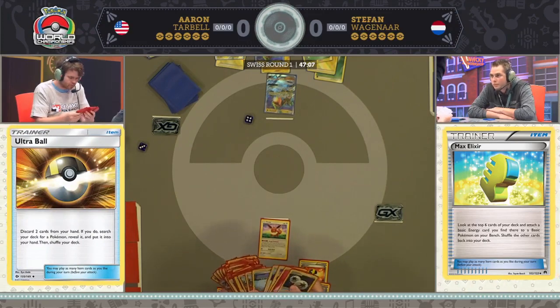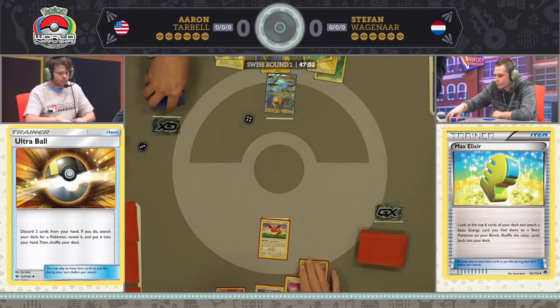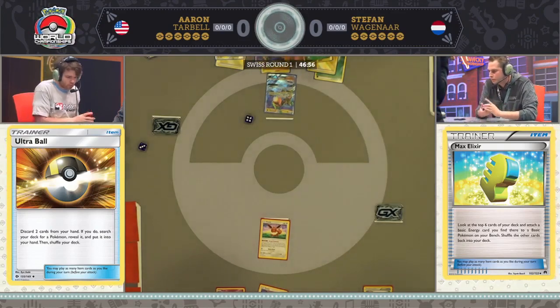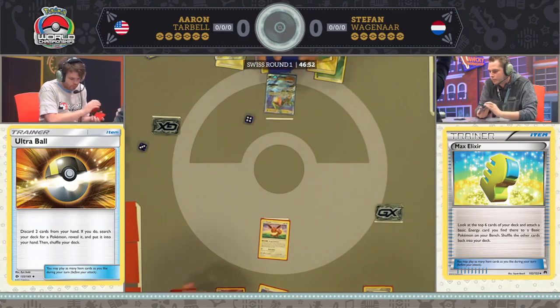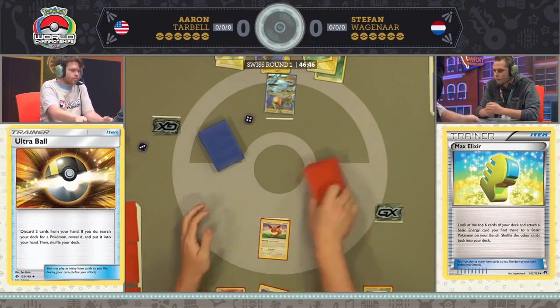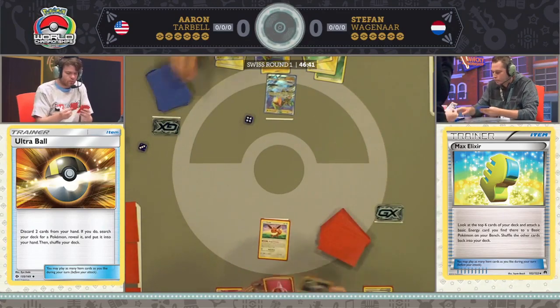A lot of players looked at this deck and said it's just too inconsistent, too random — what if I discard the wrong thing? Sometimes it just doesn't work. But if you're trying to win a big tournament like the World Championships, some players just say: well, if it works, I win. Look what happens when you get five energy out on the first turn — you just can't lose the game. Trading some consistency for speed usually ends up working in your favor.